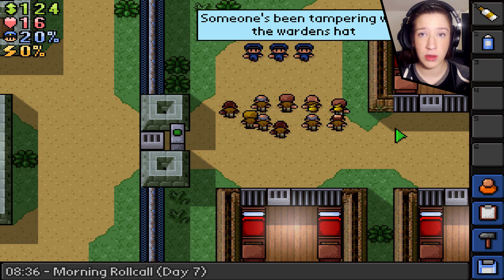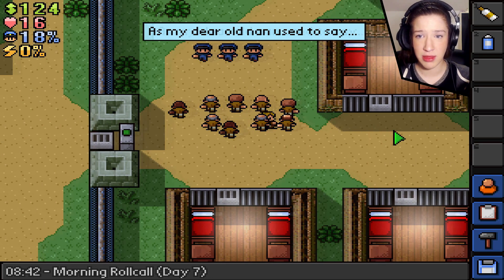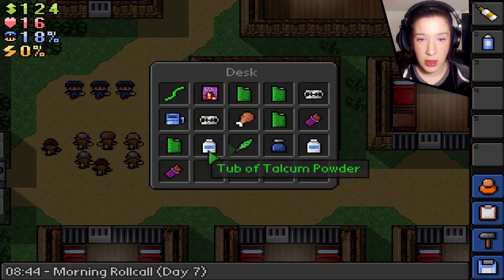Today what are we gonna be doing? I guess we're gonna be trying to get one more thing of super glue — I have a frog in my throat — but we're gonna try to get one more super glue so we can make another wall and then get into that storage area to try and get some timber and some metal.